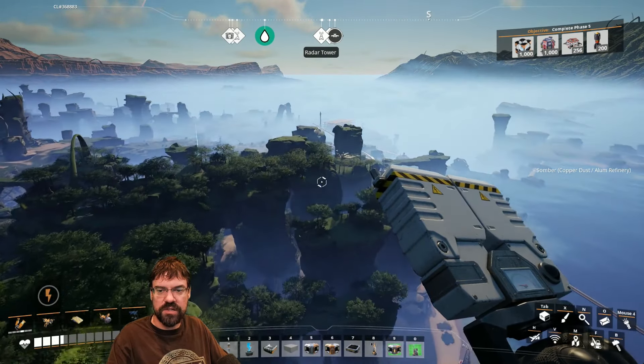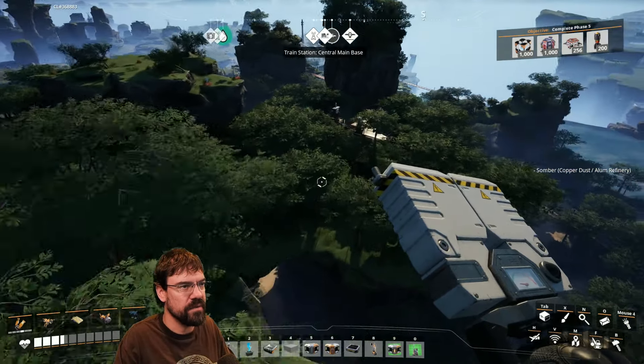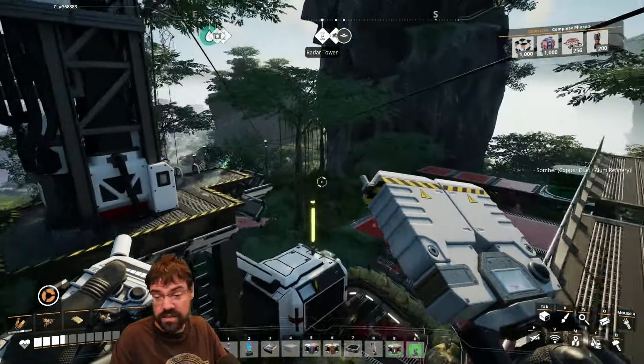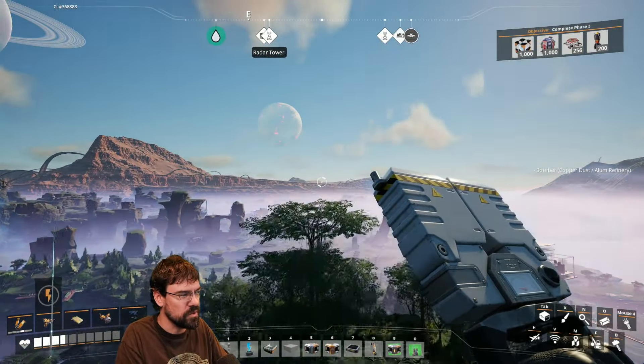Chat asks why not use the alt recipe with coal instead of water, so you don't need to worry about it. Primarily because I'm already bringing in a huge amount of other things and I don't necessarily want to bring in a lot more. We could do that — that's another way to do it — but the water's fine, we have plenty of water where we are. The whole thing works out.